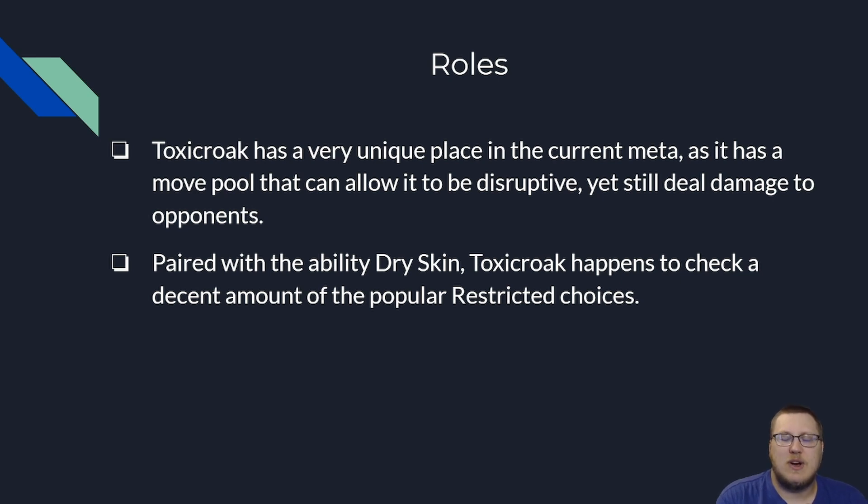When you pair that with its ability Dry Skin, Toxicroak happens to check a decent chunk of the popular restrictives right now. You get to eat Water Spouts all day from Kyogre, you have Sucker Punch for Calyrex Shadow, and obviously you have Poison Jab for Xerneas along with Fake Out and all these other cool tools. So Toxicroak is kind of this cool support Pokemon.